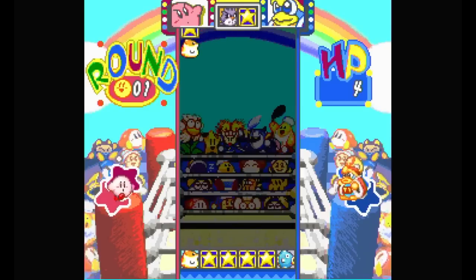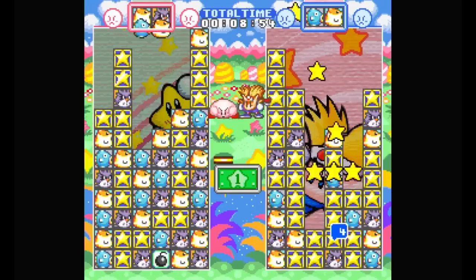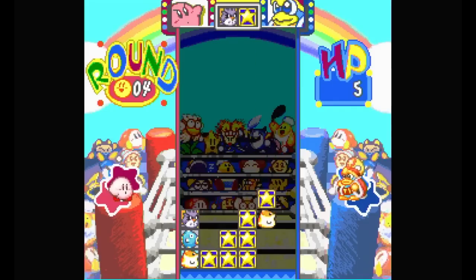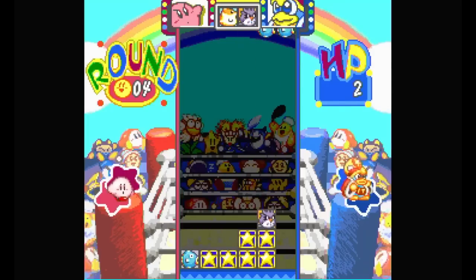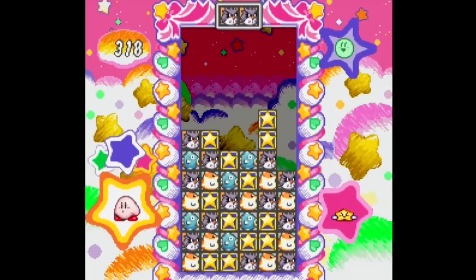Last week, Nintendo Switch Online added a new Super Nintendo title: Kirby Super Star Stacker. The best way to describe this game is it's a Super Nintendo version of Kirby Star Stacker for Game Boy. This is your classic single-screen falling block puzzle structure, with the goal being to earn as many stars as possible by matching pairs of blocks, or sandwiching as many stars as you can between two matching blocks until you collect enough stars to clear the screen.